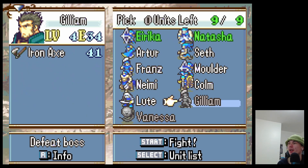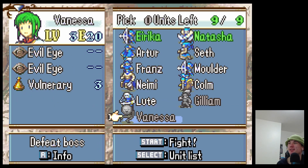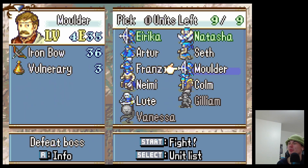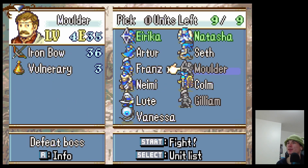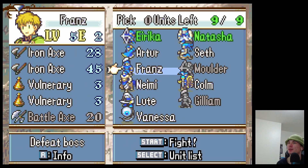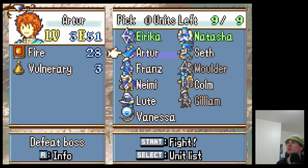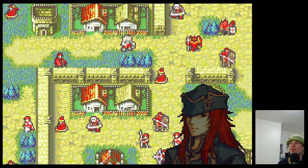We can only take two characters, so Gilliam for sure isn't coming. It's between Vanessa or Molder. Vanessa can fly but Molder has come in handy. Movement will slow down a little bit with Molder, so yeah, I think we'll take Vanessa. This makes sense to me.